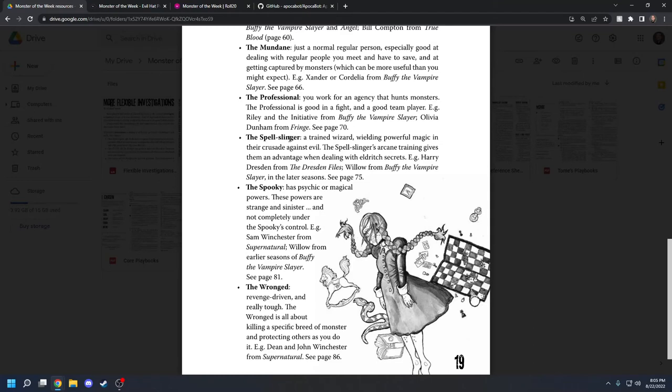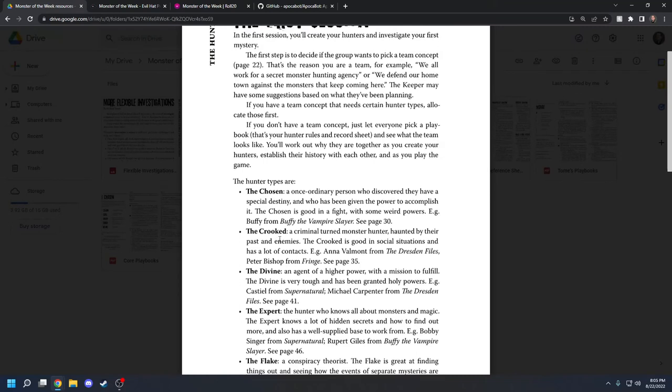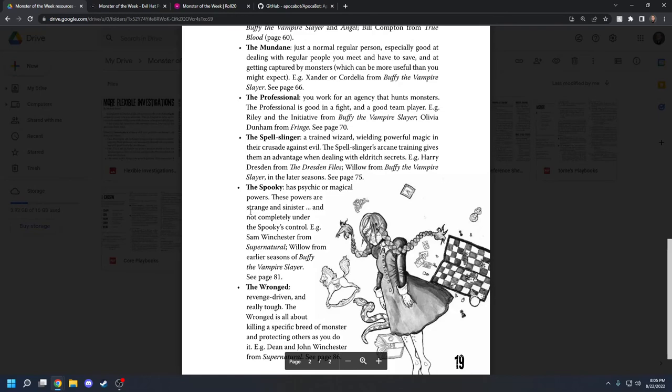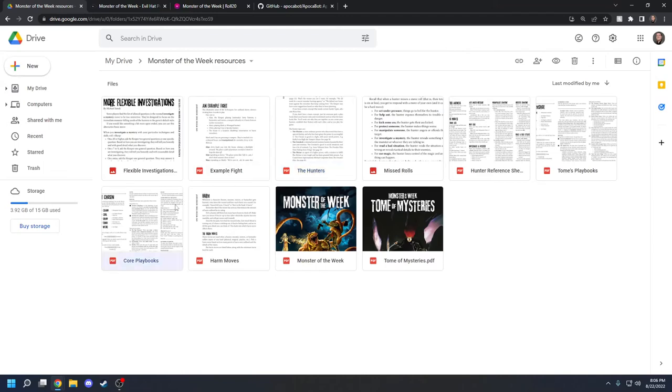If you want to compare these to D&D classes — the Divine is kind of like a cleric or paladin, the Spooky is kind of like a warlock — but don't get too caught up comparing Monster of the Week to D&D because it is entirely different. So let's talk about actually filling out a character sheet. If you're playing online, Roll20 is a really good resource for this, as is Apocabot — a Discord bot for text-based games or if you're just playing through Discord and don't want to fiddle with a virtual tabletop.